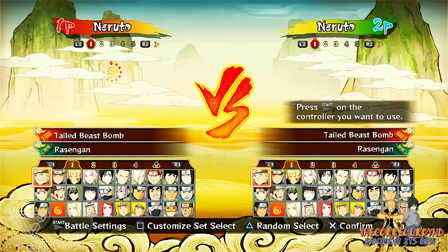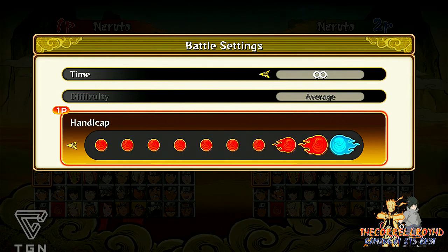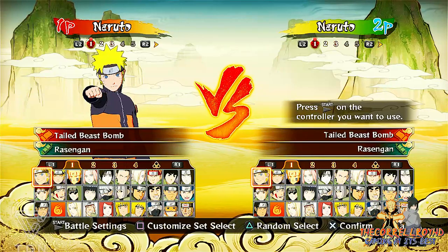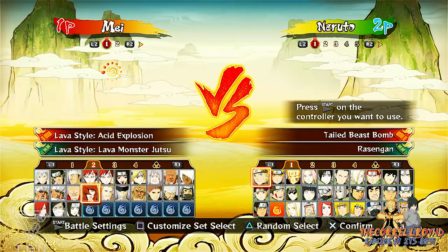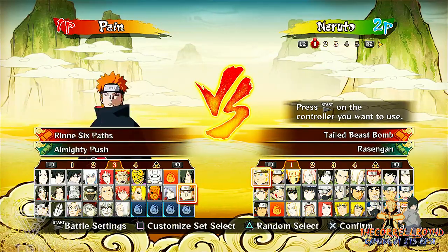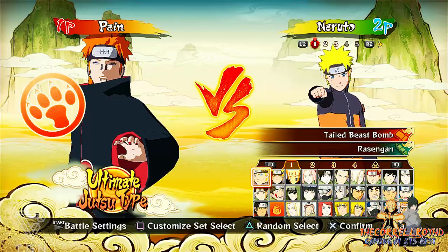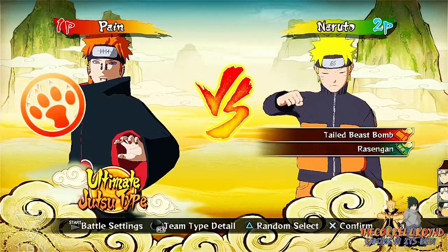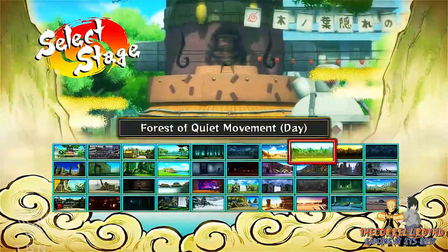Open up your battle settings. Turn the handicap all the way up for one player. The fastest character I suggest is Pain because his ultimate is quicker. Click ultimate and just select any random character and any random stage — doesn't matter.